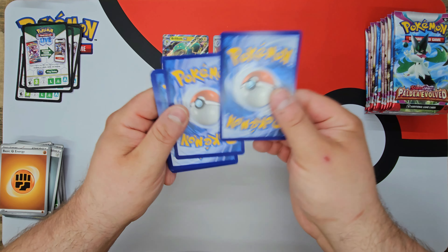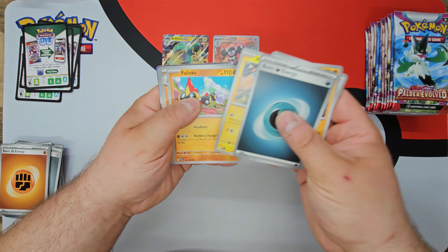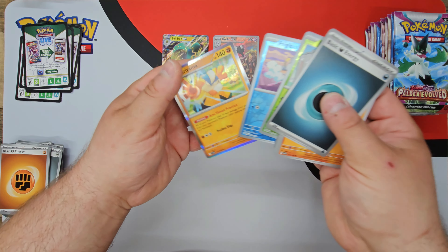I know the whole Obsidian Flame set is coming out next, but they just want to throw Charizard down our throats at this point — I mean, I get it, it's like Pikachu, but still. Anyway, we're not going to keep ranting about that.